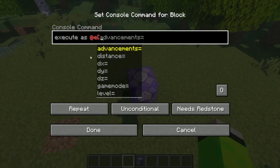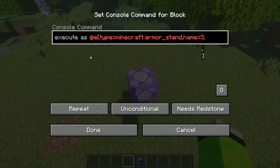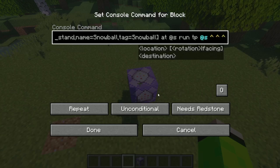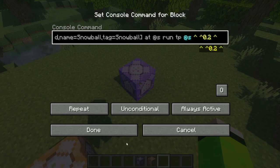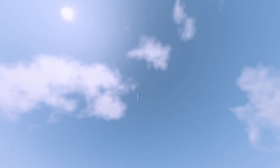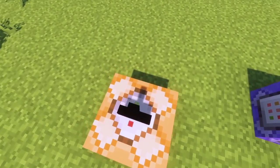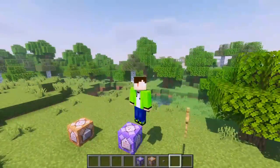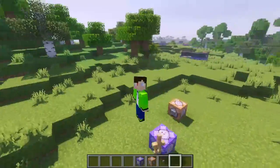Then I'll execute as the armor stand with the tag 'snowball', and at s run tp at s with these coordinates. Nope, that didn't work. He's just going up into space. Then it must be like this — nope, that seems to do nothing. Now he's spinning — good. So now I've tweaked the command a little and the armor stand constantly gets teleported right to the side of you.